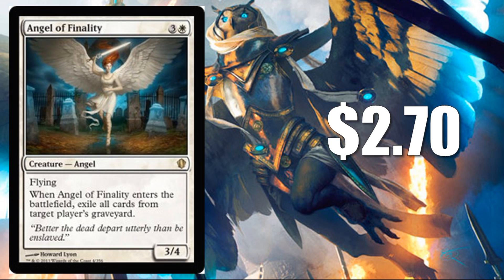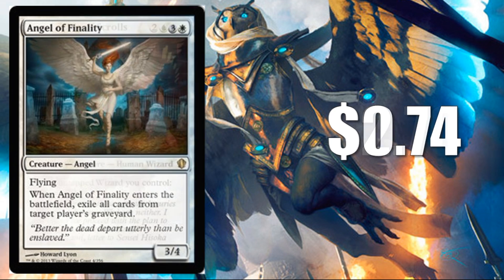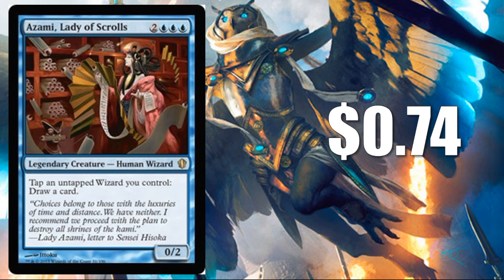Angel of Finality is $2.70 — a little more value, and a good card to deal with some graveyard shenanigans. Next we have Zombie Lady of Scrolls. With this card you're going to find some wizards and maybe even a changeling in the deck to help trigger the ability, though it won't be totally consistent. There's not a huge abundance of wizards — I wouldn't call this wizard tribal — but there's enough to make this card work.